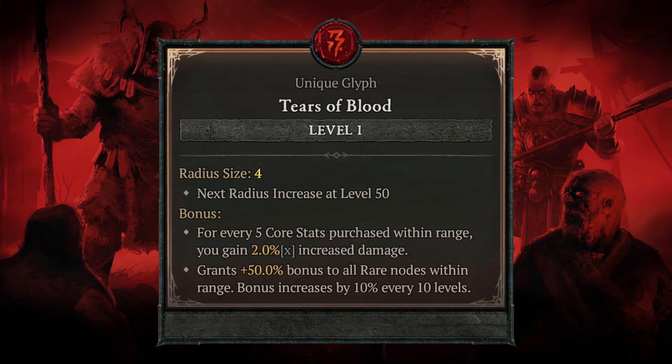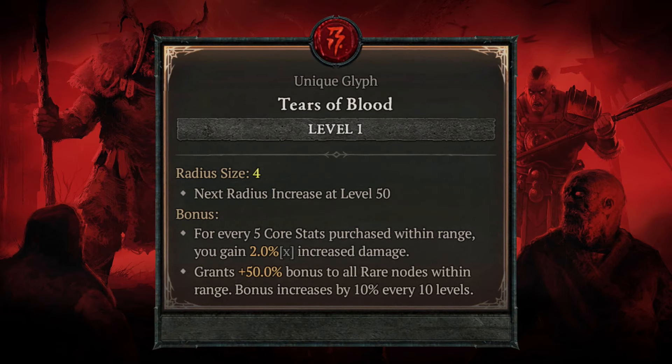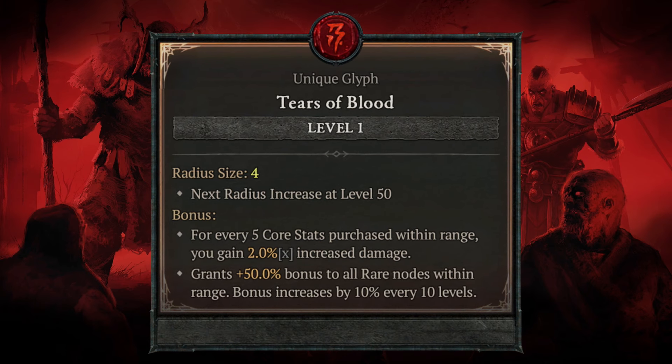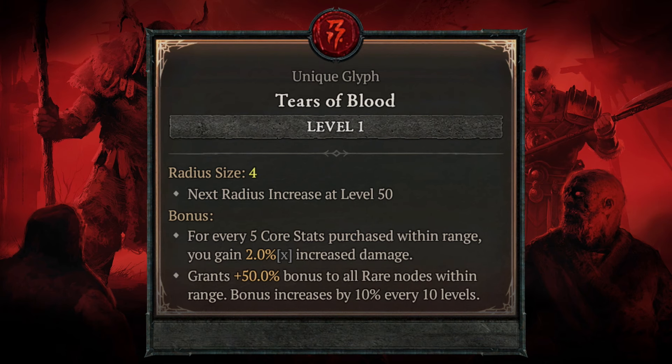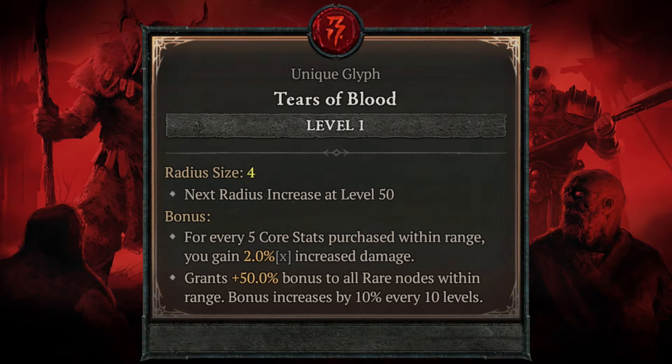With this new event comes a brand new glyph known as Tears of Blood. This works very differently to the glyphs we currently have — whereas current glyphs only level up to level 21, this one can be leveled up to 200. With it, for every 5 core stats purchased within range you gain 2% increased damage multiplicative, and additionally it grants a 50% bonus additive to all rare nodes within range, with that bonus increasing by 10% for every 10 levels.